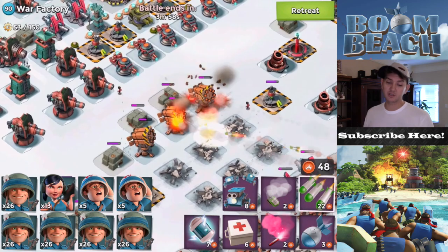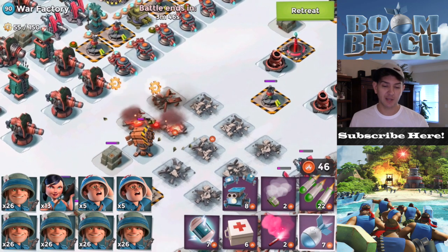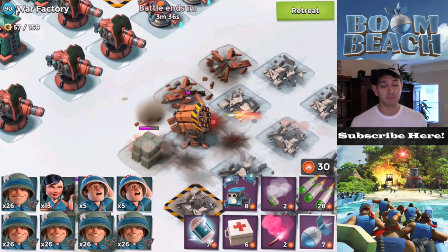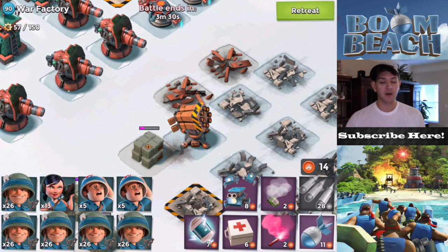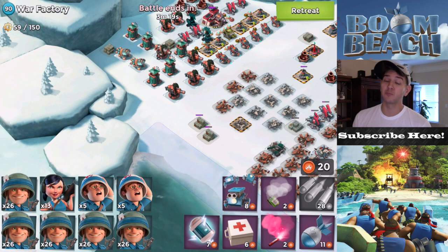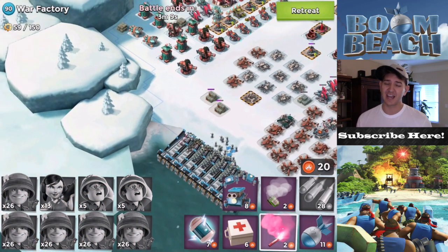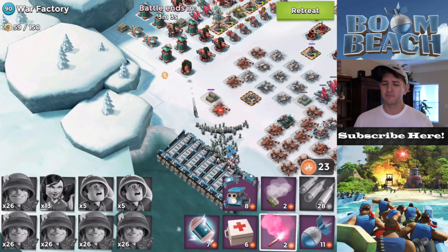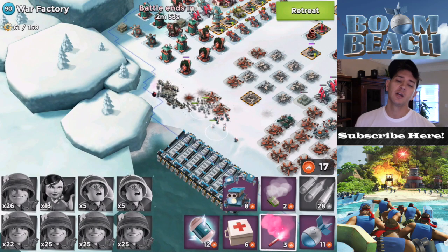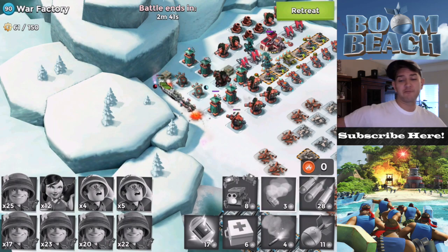For the next attack I'm using riflemen, one boat of Zookas, and two boats of medics, because there are just so many lasers. I wanted to use another boat of Zookas, but look — we're able to take out these rocket launchers with GBE only. I don't have a lot of GBE at the start and I didn't boost anything, because I'm saving all my power powder for much later in the game. Boom — a perfect artillery shot. I wanted more Zookas, but with so many lasers I was worried they'd all die. It takes forever to take out Colonel Gearheart. We go ahead and flare to the far right back so I'm out of range of the laser beams.